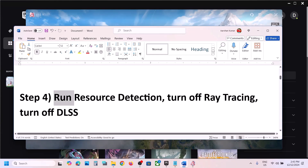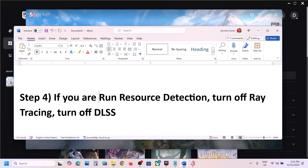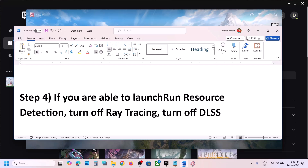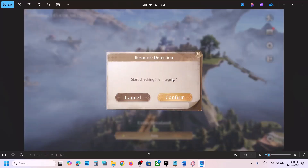The next step is to run resource detection, or turn off ray tracing and turn off DLSS. Note: only try this step if you are able to launch the game — if you cannot launch the game, skip this step. Once in the game, click the icon at the top right, then click Start Checking File Integrity, click Confirm, and once done, launch the game and check.